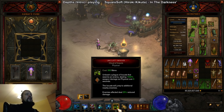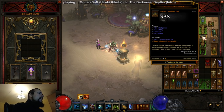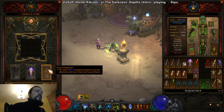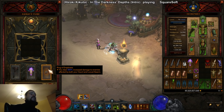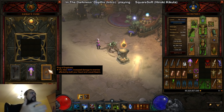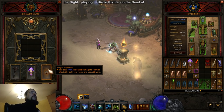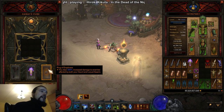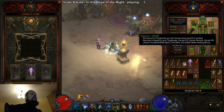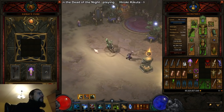Now for the cube items: this is the master setup with Convention of the Elements and Haunting Girdle. The last cube item I haven't explained is the Ring of Emptiness. This ring was introduced several patches ago: you deal 300% increased damage to enemies affected by your Haunt and Locust Swarm. This basically increases Jade Harvester's damage by a massive amount. This ring is the only reason Jade became viable — it does so much damage. The Ring of Emptiness should always be in the cube unless you have a really good rolled Ring of Emptiness with crit hit chance, damage, and area damage.